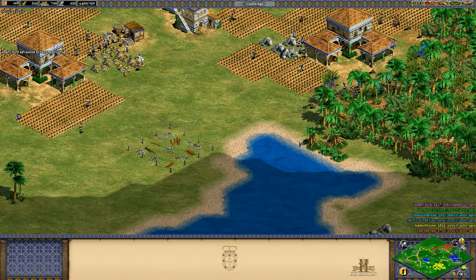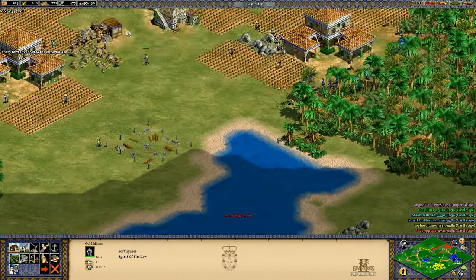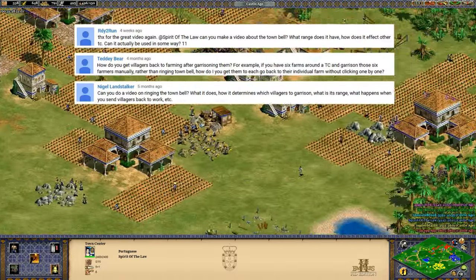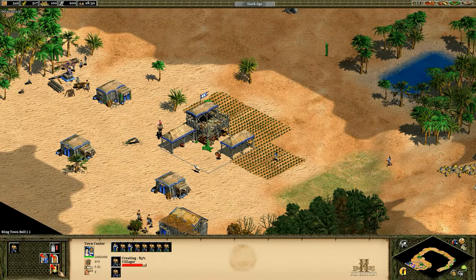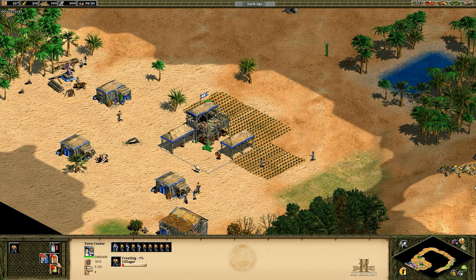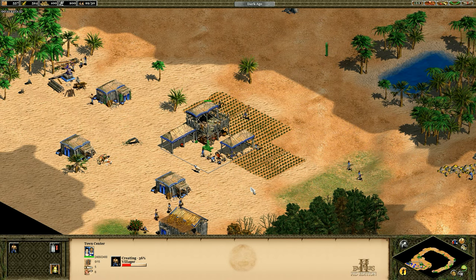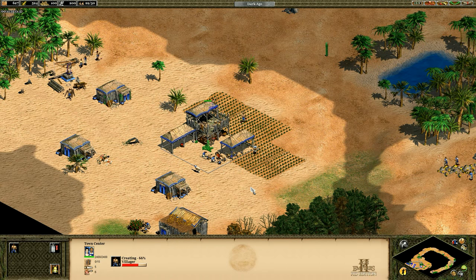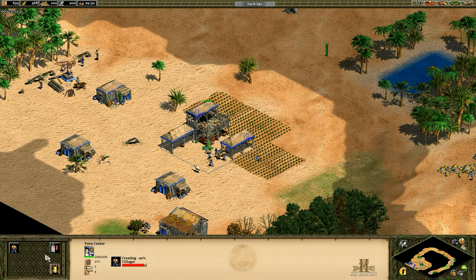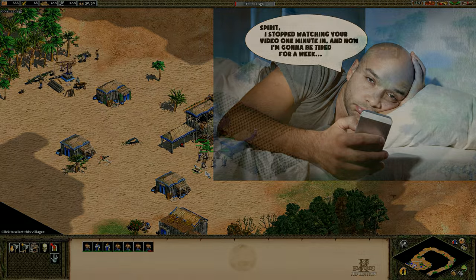So as for the topic of this video, I was wondering the other day how the town bell works. I've even gotten the question requested a couple of times. Obviously it works like this — you hit it and the villagers go in, and you press it again and they go back to work. I think I got that part, but really how does it work? For example, what's the range of it, what kinds of buildings do the villagers garrison in, and does it affect all of your town centers when you hit it or just the one? These are the kinds of questions we don't need the answer to, but now you probably won't be able to sleep tonight until you know them. So let's check it out.